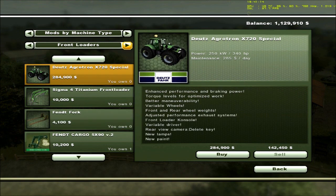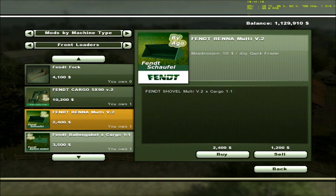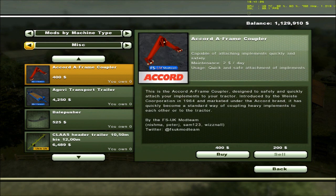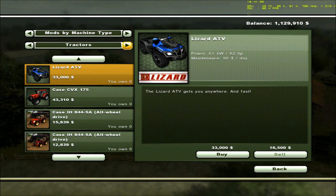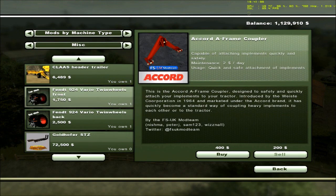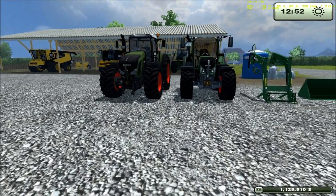The 724 also comes with the Fendt cargo, the bucket, and the bale fork. It also comes with a set of care wheels for it, and the bigger Fendt is in the miscellaneous. The 924 also comes with a set of twin wheels for the front and the rear.